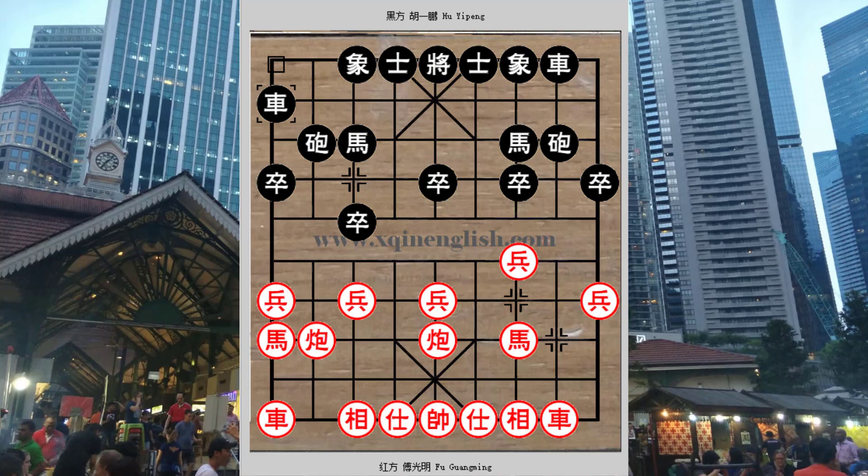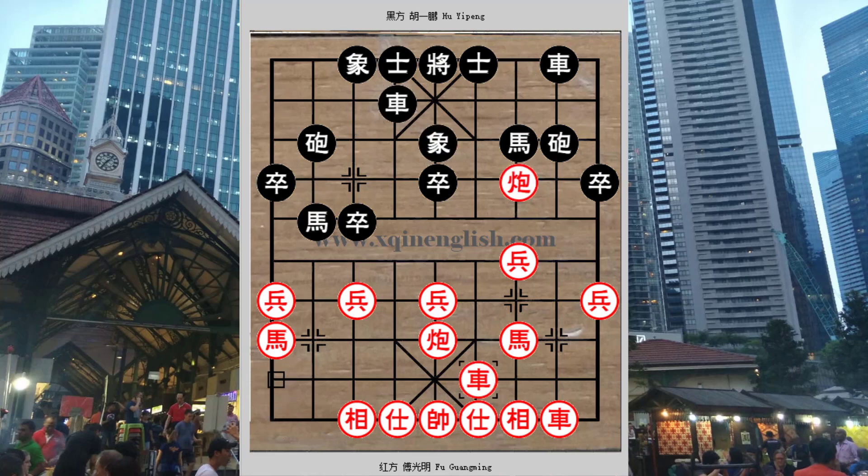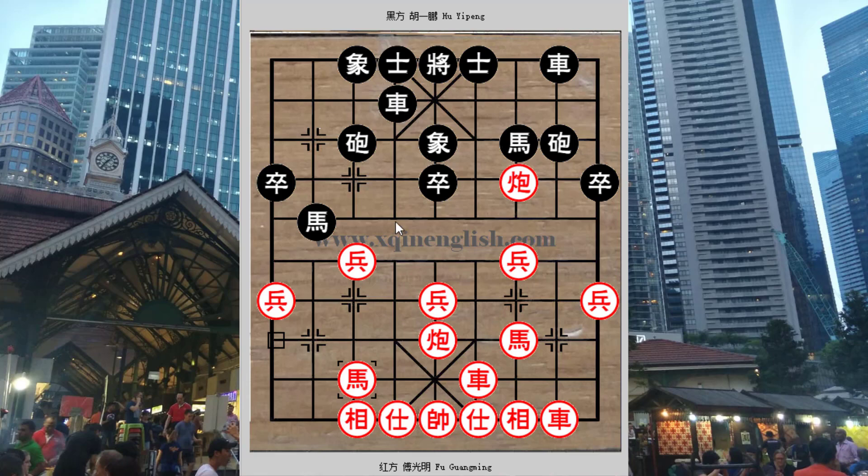H3+4, and red responded with the five-seven cannons — one cannon on the fifth file and one cannon on the seventh file. This was one of the ways this opening is played. In the past one or two decades, another way would be to play c8+4. Black could continue with r4+3, r4+4, or h2+1 to attack, and again this variation would lead to very complicated situations.